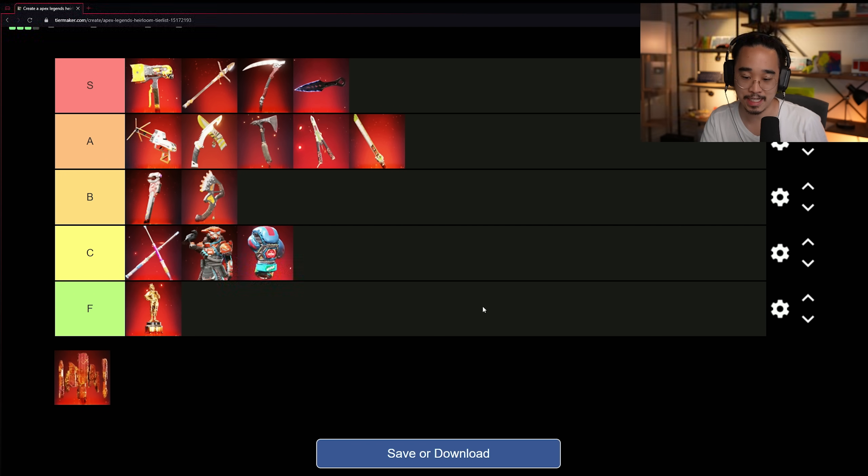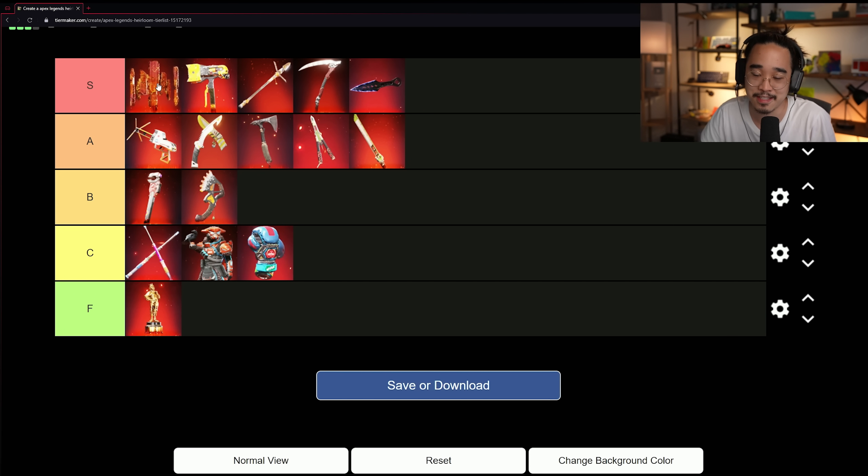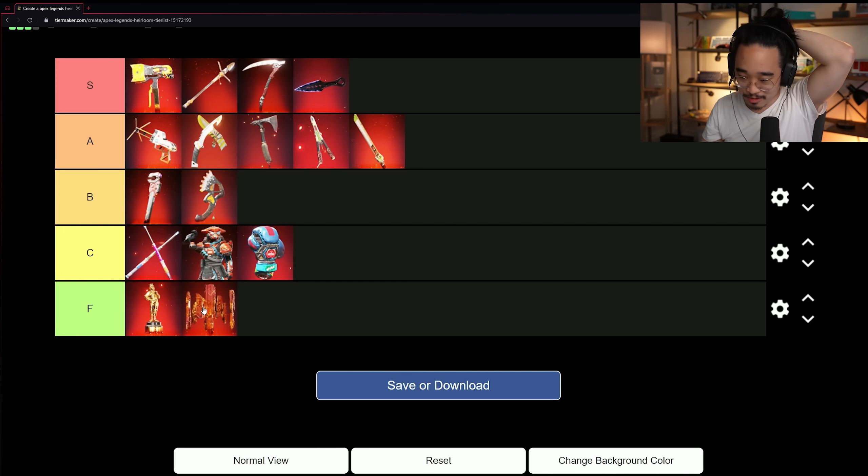The Heirloom Shards were introduced so that when you unbox an heirloom pack you're given shards to buy what you actually wanted, which helped trim down people getting an heirloom they didn't want. That said, it's not terribly exciting — it's just currency. It probably should be S because it means you can get anything, but it's hard to even rank this one. I guess technically it should be S.